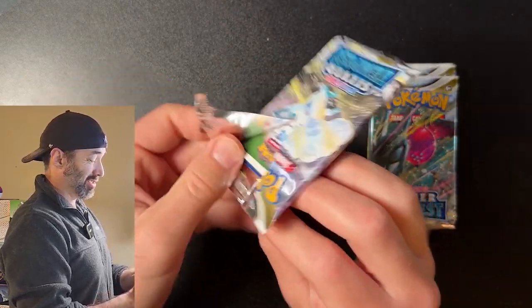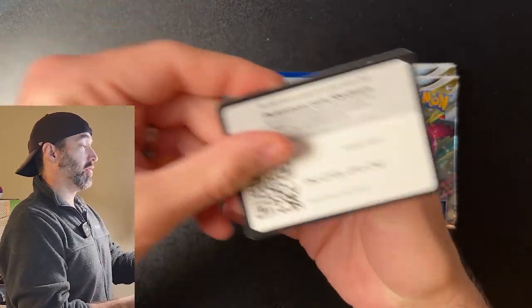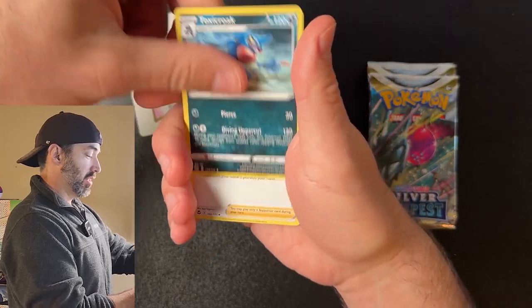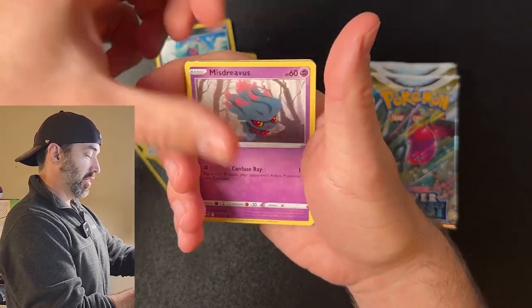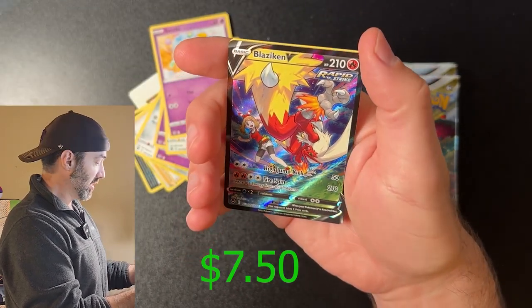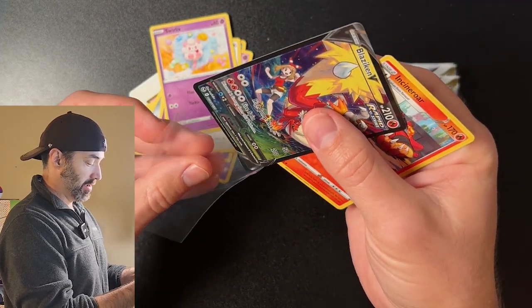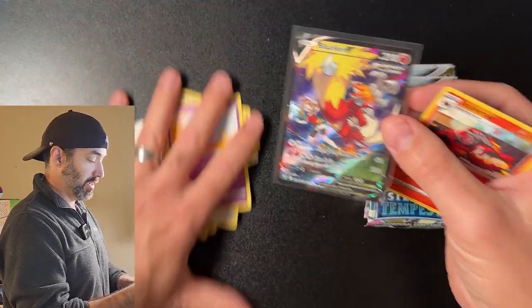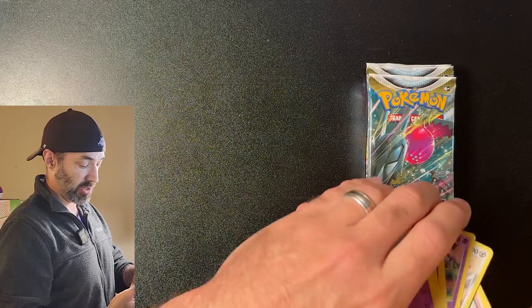You know what, I like Silver Tempest. We got some good hits out of the first ETB with the white coat card. So hopefully we'll get a cool trainer gallery out of this one. We got a V-Star Energy, Toxicroak, Lavaton, Matang, Ndidi, Marini, Mistrevis, Swablu, Swirlix. Another Blaziken V! I already know it's a $7 card right there — so that's awesome. Two ETBs, two Blaziken Vs. That's pretty awesome. Heck yes! Already getting some value out of this ETB.